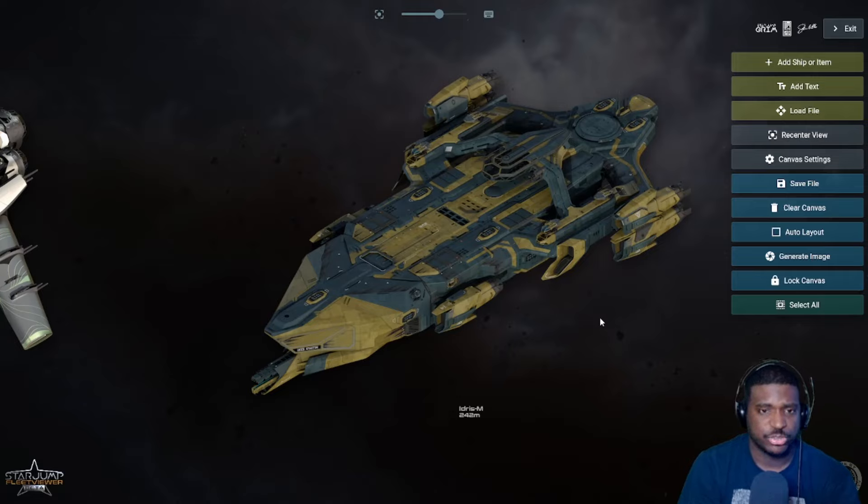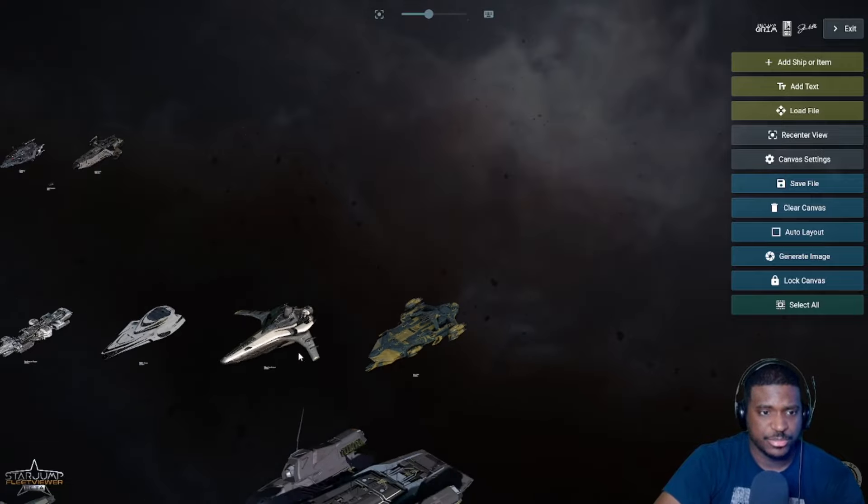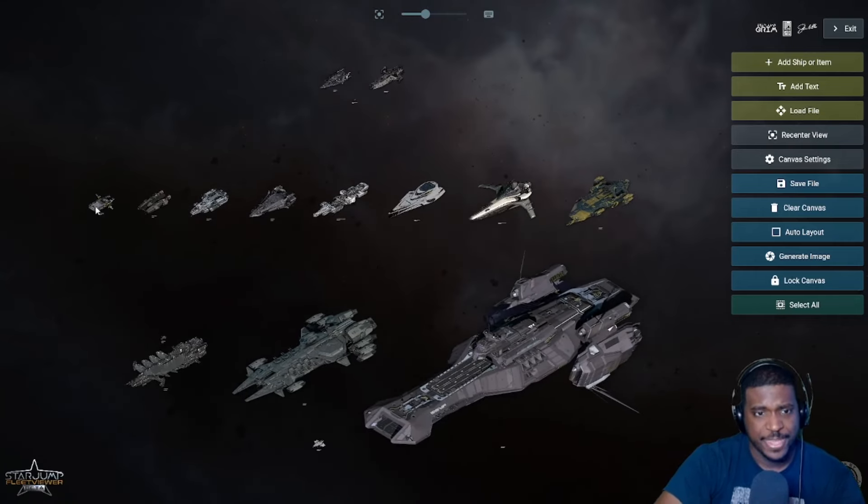The Idris is very close to coming out and I'm very excited for it. It's a massive military ship with large transport capabilities - those three small landing pads inside its hangar. These hangar ships are going to have a lot of value moving forward as new star systems like Pyro and Nyx come online. The range of these ships and their ability to transport smaller ships that don't have the same jump capacity is going to be very interesting.